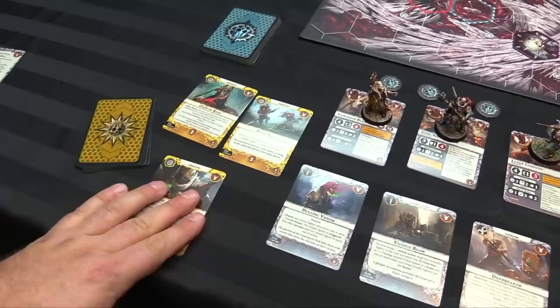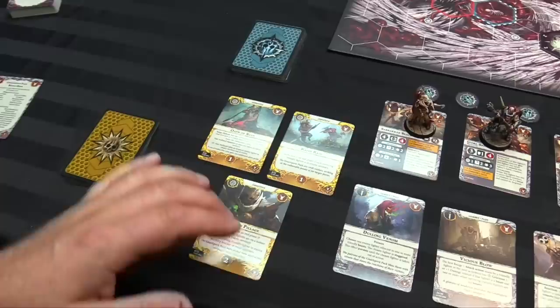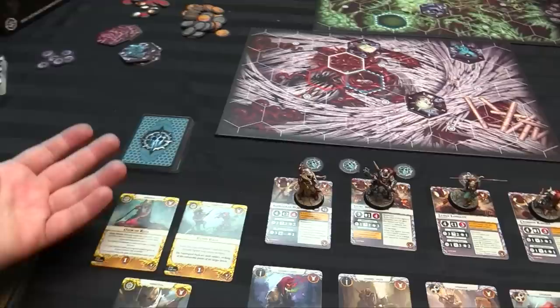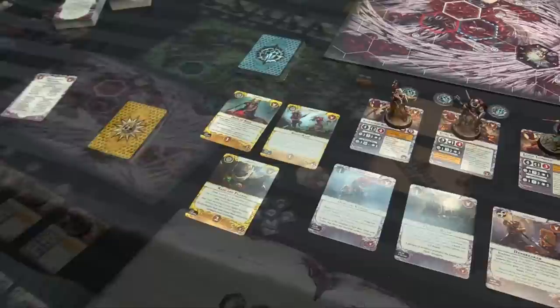Looking at objective cards — they have their symbol, a faction symbol if not universal, their name, and their score condition. There are two types of objectives: end phase ones and surge ones. Surge objectives score immediately when the trigger happens, and then you get to draw a new one immediately. End phase objectives are scored at the end of the whole turn after all four activations — if you qualify for the scoring conditions, you earn the listed glory.